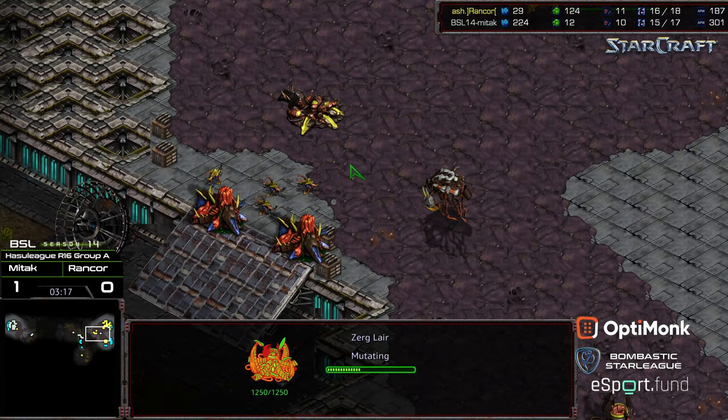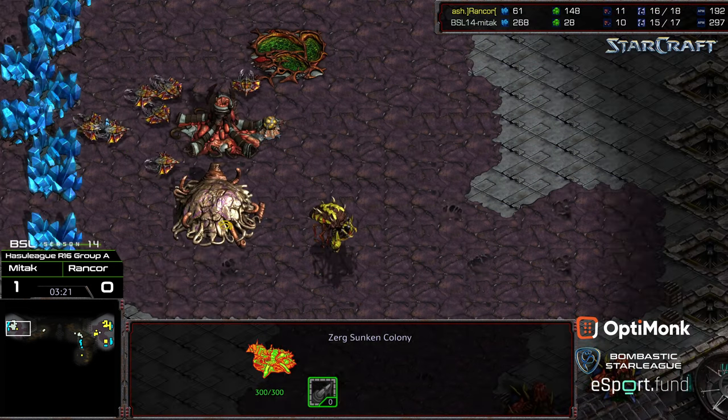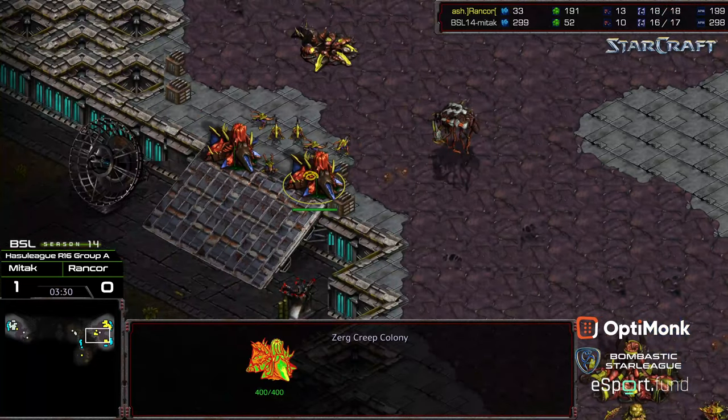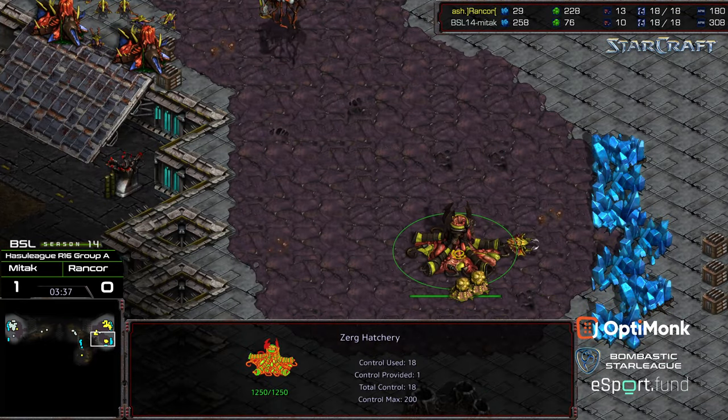Rancor is up one drone right now. With the Sunken Colony where it's at, I feel like this strategy would have worked on pretty much any other map. But Mittak trying to do this on this particular map — because you can place a Sunken Colony at a forward position — it just feels like a bad build order. Maybe you can still make it work though. Rancor is already mining and up three drones at the natural.